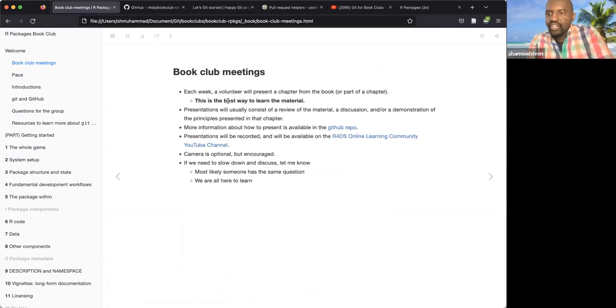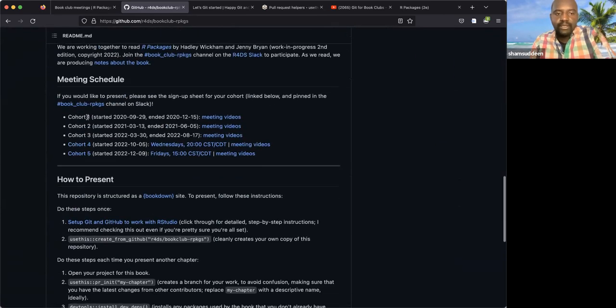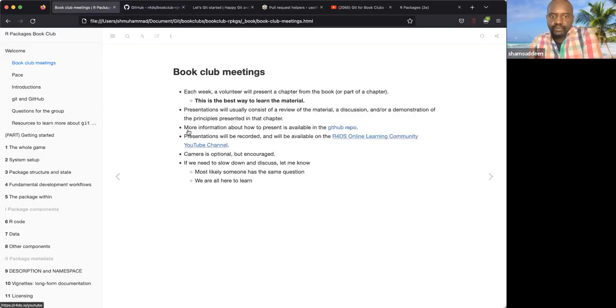I've shared the volunteer sign-up sheet in the chat. That's the sheet we use to volunteer to present, and you can pick any chapter you want. There's also more information about how the presentation works on the website for our R Packages book club. Previous cohorts have their meeting videos there, and this is our cohort, Cohort 5. Recordings are also shared on the YouTube channel, and appearing on video is optional.